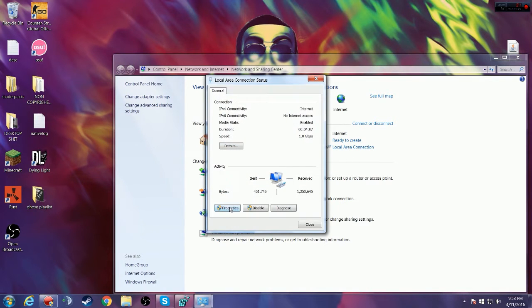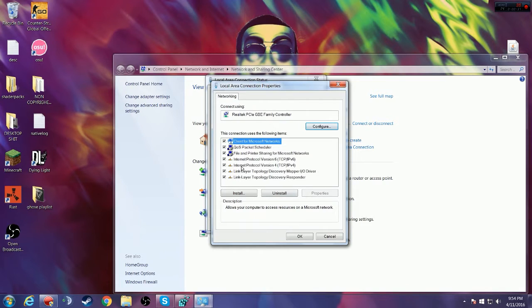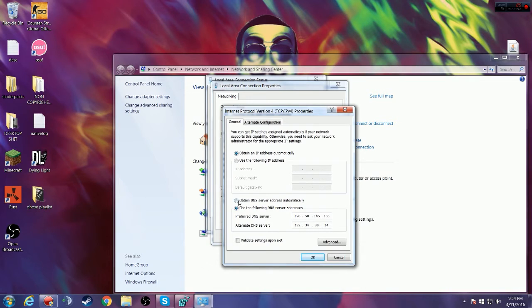Click on that, go to Properties. Once you're in Properties, you find Internet Protocol Version 4. Double click on that and then you come down here. Yours won't look like this because you haven't touched it, so yours would be selected on 'Obtain DNS server address automatically.'